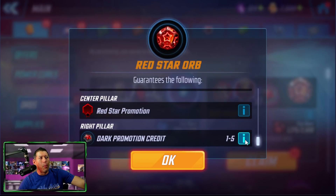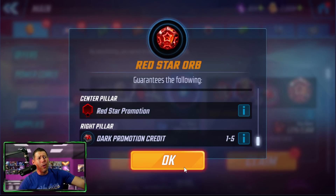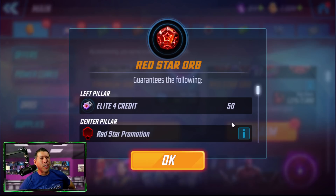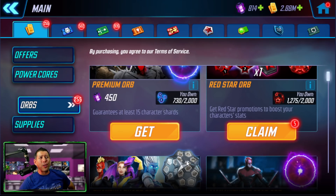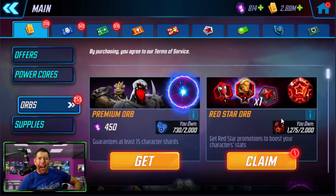I don't recommend opening red star orbs for the dark promotion credits for Ultron or Ultimus, or maybe Doom down the line. I wouldn't open them when there's no upgraded upgrade chances. If you're a newer player and don't have a lot, you may just open these and get started with your roster. But as you start to progress and more of your characters get red stars on them, hold off for that increased drop rate — especially on characters that look like they're going to be around in the meta for a long, long time.